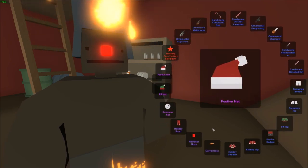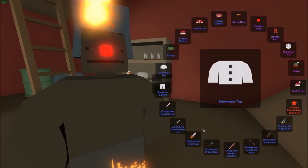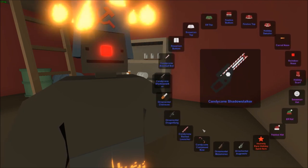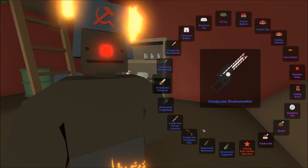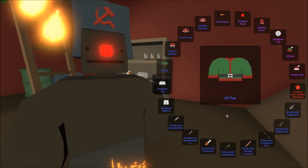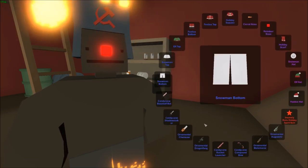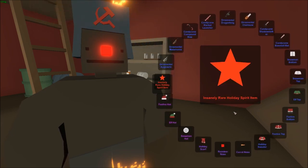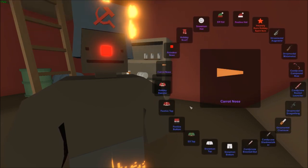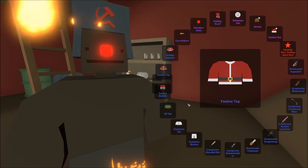I'd rather have the snowman hat than the mythic at this point. You passed the snowman hat — give me something I don't have at least. Don't give me the chainsaw, Nelson, I already got the chainsaw. 15th unbox: passed the mythic again, going back to outfits. Festive bottom — I'll take the festive bottom, basically the Santa bottom.